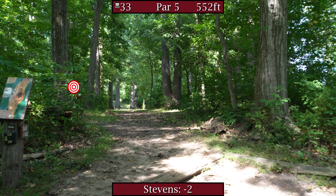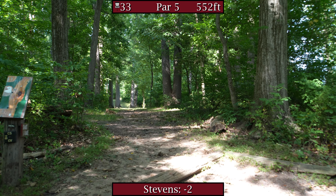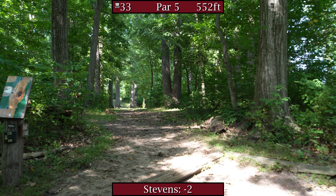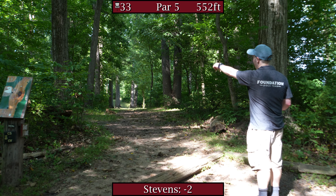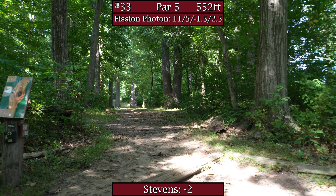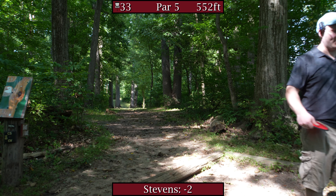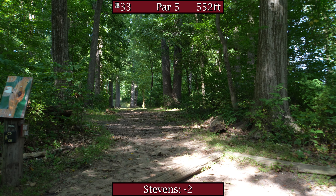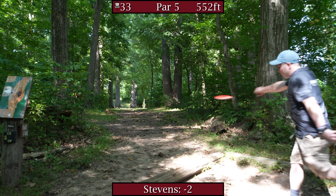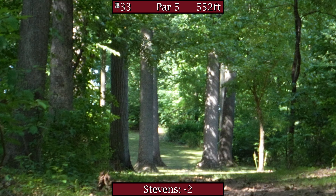Hole 33, par 5, 552 foot, way uphill though. I love this hole just because of the trap here off the tee — the fairway is basically at your shoulders about 30 feet in front of you. You think you're throwing flat and you end up turving it and usually cut rolling into the rough. You do have to throw the disc up — it's just very visually deceptive. Game plan: smash Fission Photon, hopefully get to those big trees out there and play from there. Not terrible — but I'm going to be in that left side rough. Felt better at least.